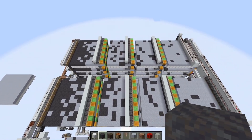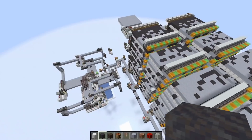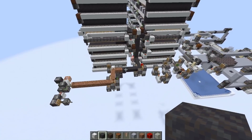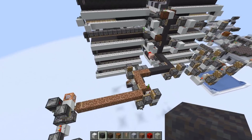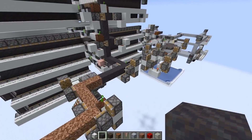Looking at it from the top you can also nicely see the progress of the conversion. When I showed the automatic mud farm last time with the blast chamber, people pointed out they'd like a system where you can switch between putting the dirt into the blast chamber or the mud.